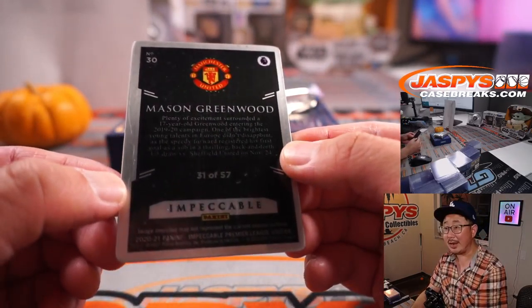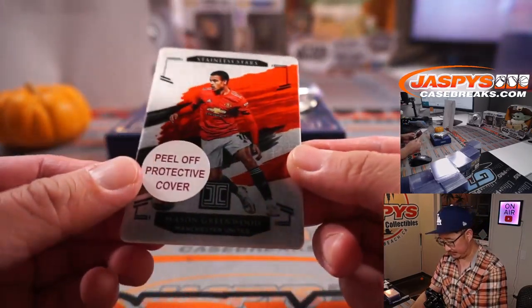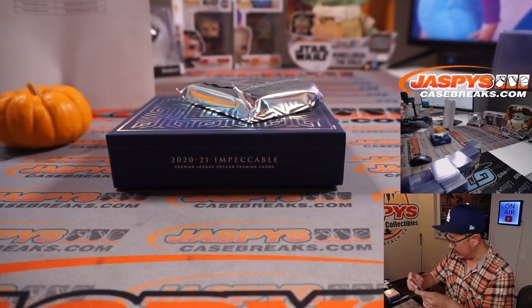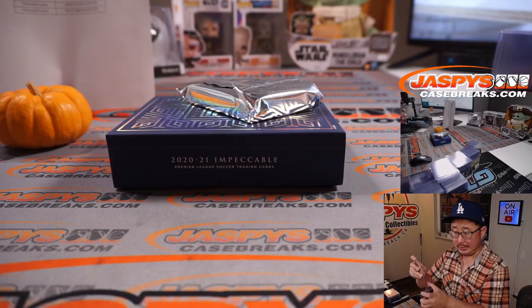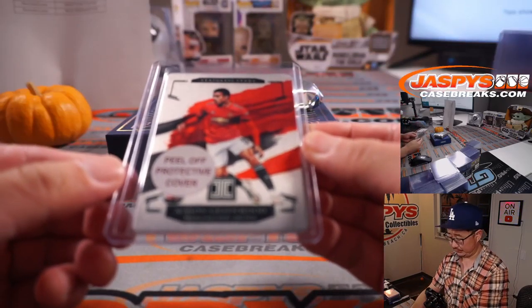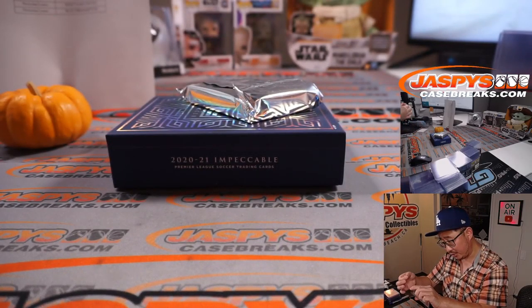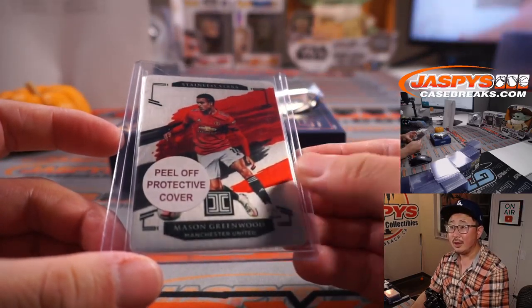The plate is Mason Greenwood, 31 out of 57. One of my rivals, but a good player — Man United. That's for Will Hash.